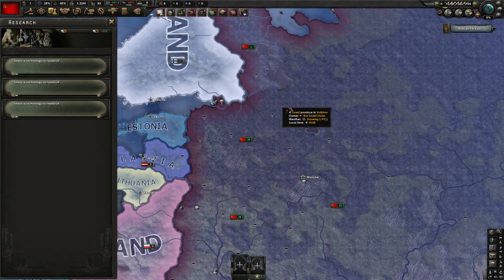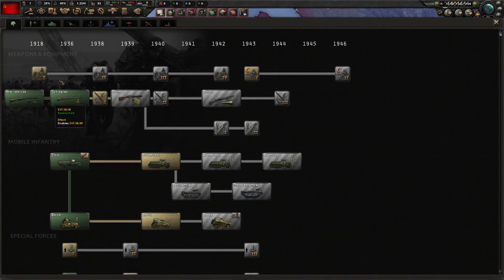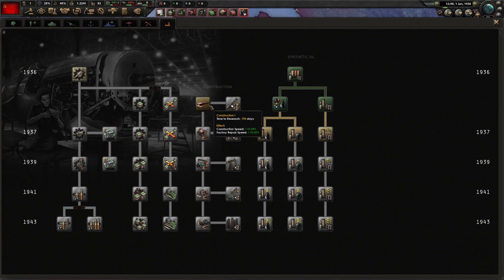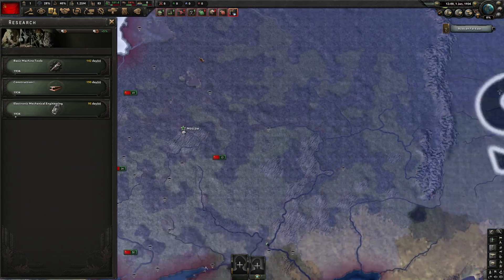So to get started, I'll start with the regular research slots. We only have three to start with — that's too bad. But we'll just do the regular things here: we've got our industry, construction, and with the final one we'll do research speeds. That's all nice.